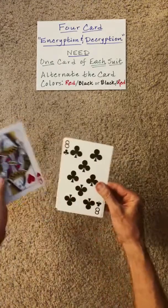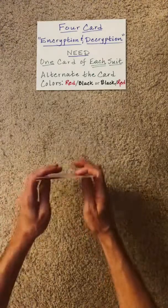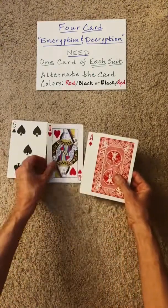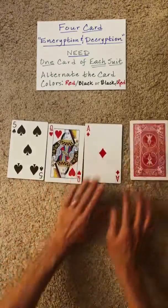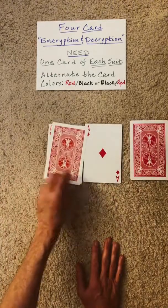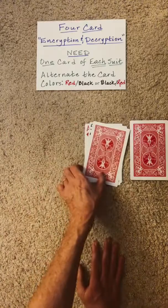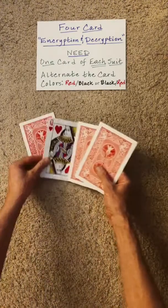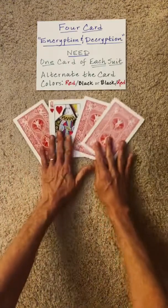Now once you perform these actions to your satisfaction and you feel like the cards are sufficiently randomized, set them out in a row. Now we're going to perform a folding procedure either from left to right or right to left. Okay, now I want you to see if you can deduce what suit I had in mind.